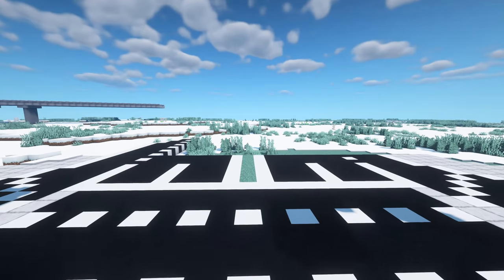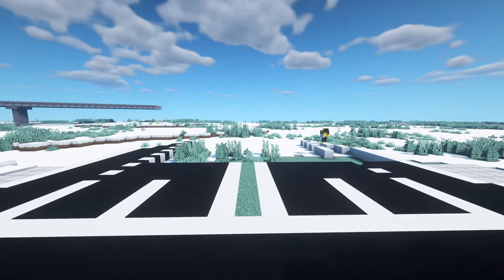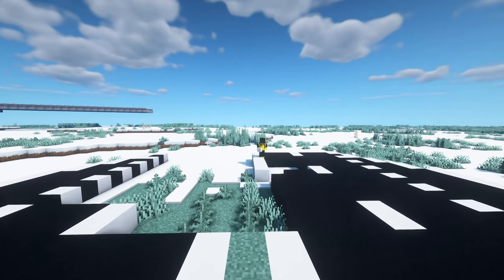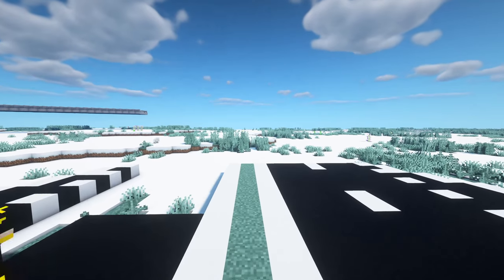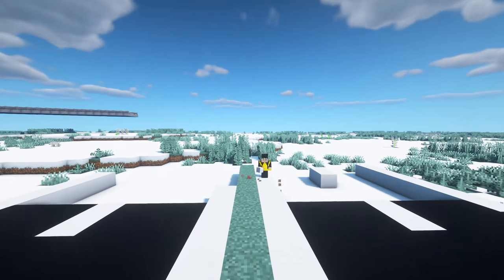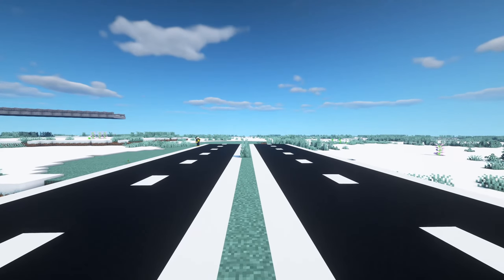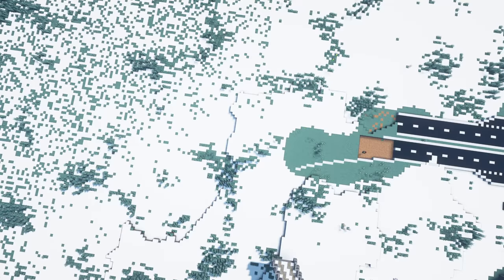Here I am building a new road. As you can see, I am using black concrete for the road — I feel that black concrete is perfect as it gives a clean look to the roads. Along with that, I use white concrete for the lane markings. This version of the road is called an avenue. There is a small divider in the centre.